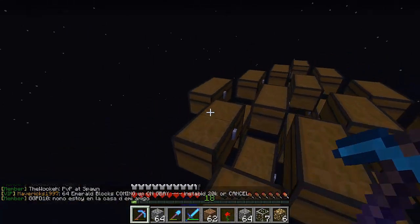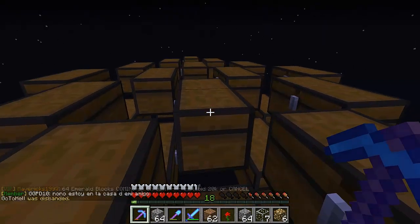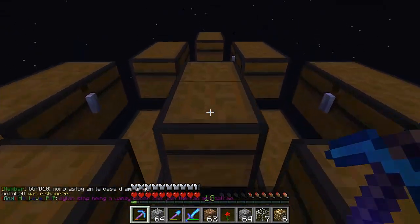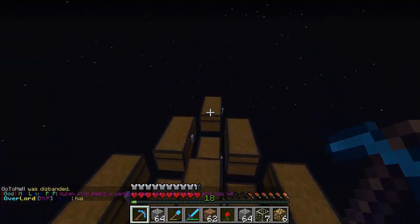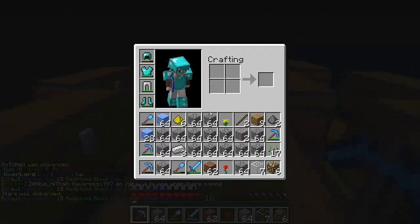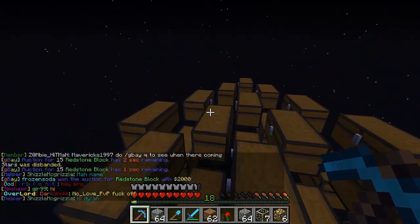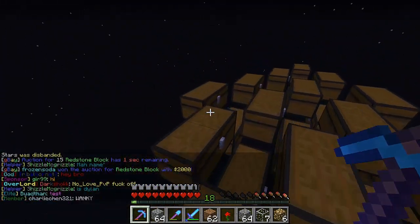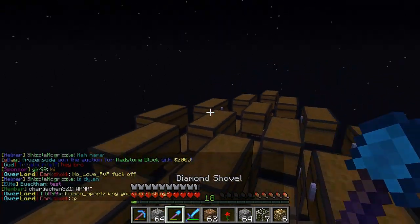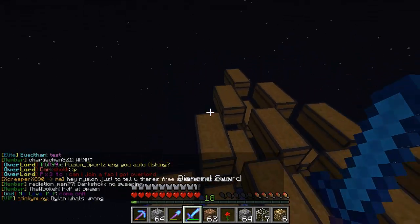Hey guys, Nylon here, and welcome back to another episode of my Controller PvP series. As you can probably tell, I am in my Sky Vault. I actually just built this with Red Panda 99 a couple minutes ago, and we've already got some stuff in it. We're also sharing it with X-Idle. They're both members of the faction, Red Panda and X-Idle. I'm actually recording this after I've recorded most of the episode, so I do have some pretty cool clips for this episode.